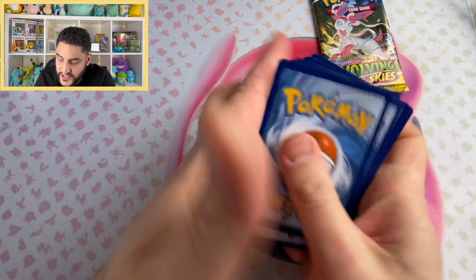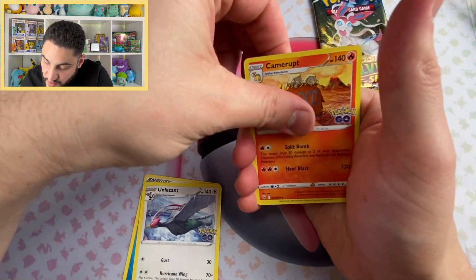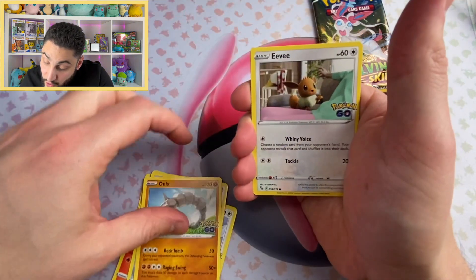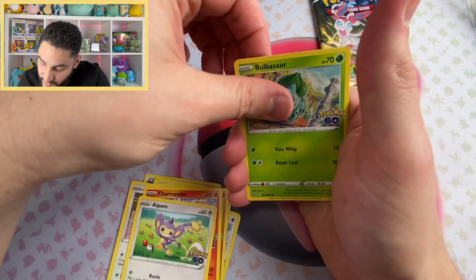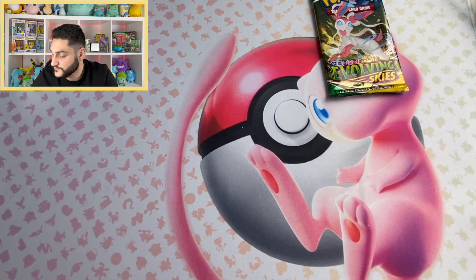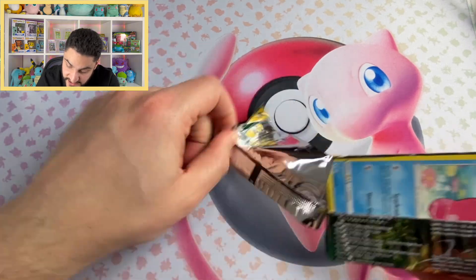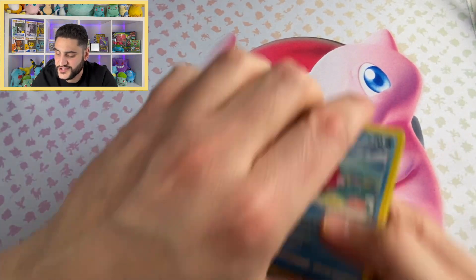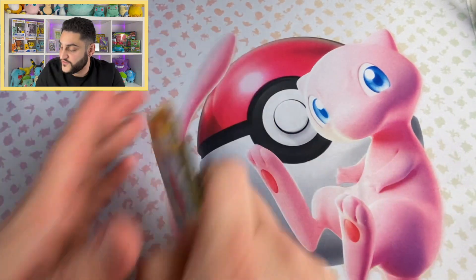Let's do a shuffle here. Water Energy — let's see what we're going to get with Pokemon Go. I haven't opened a Pokemon Go pack in forever since last year. Bulbasaur — where's Hollow Lapras? And a Snorlax. Our hits haven't been there yet, but the packs have been quite good. Evolving Skies — and it's a green code card, so I'm going to assume there's nothing in this one. And I was right — nothing in the Evolving Skies pack.